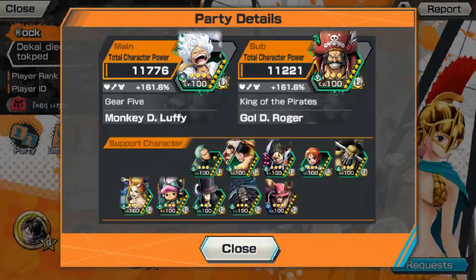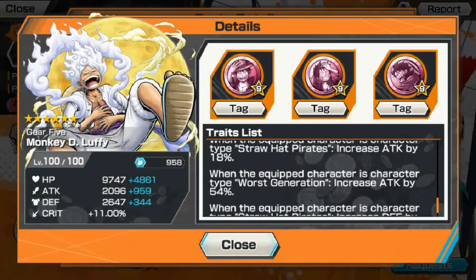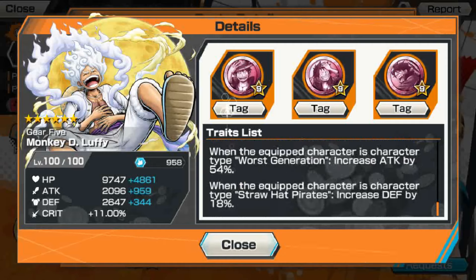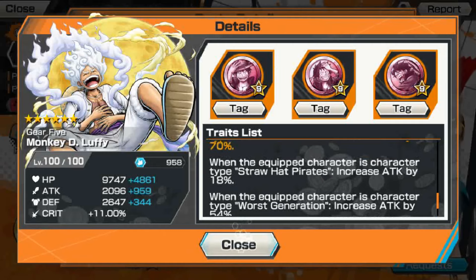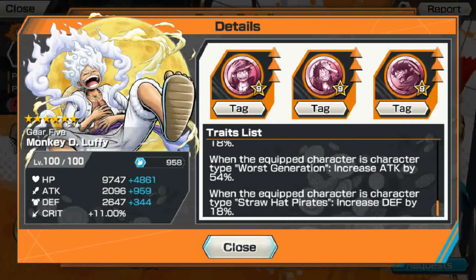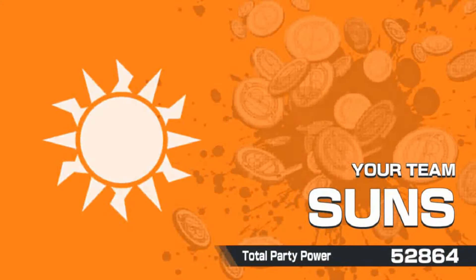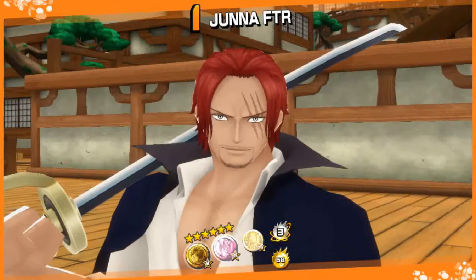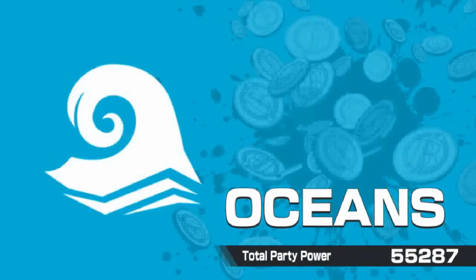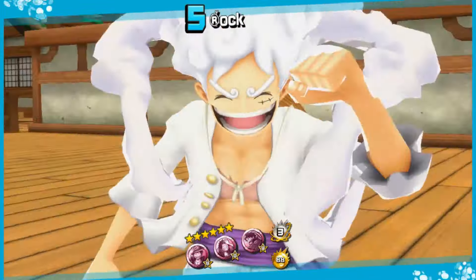This is the Gear 5 we're facing - my friend from Indonesia, boost 4 Gear 5 here with 161% of support. He's using the metal set with triple Wano Luffy metal, HP increase 70% and attack increase too. We'll be fighting on the Onigashima stage - party power pretty much even, around 50k.